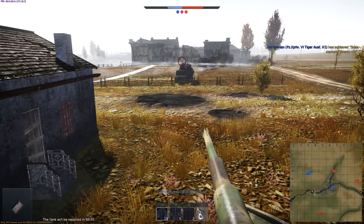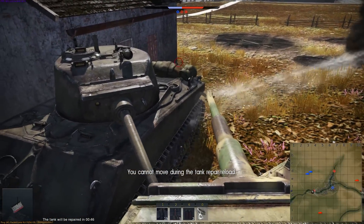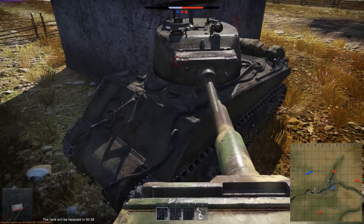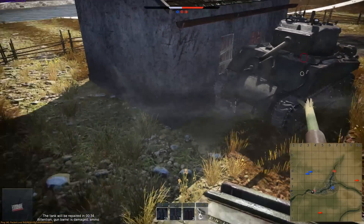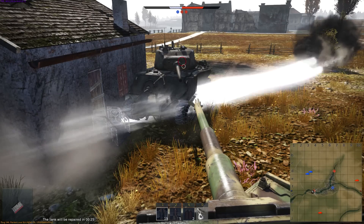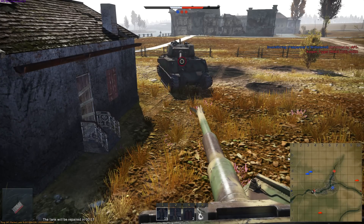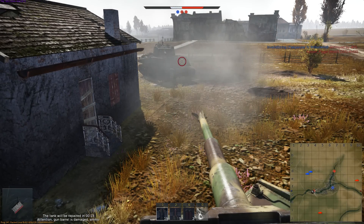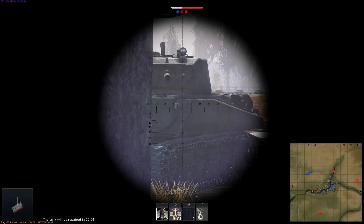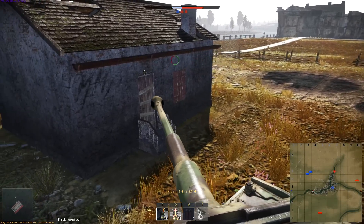We're also dealing with an M4A3E2, the Jumbo Sherman — up-armored from the front and sides with a thicker turret gun mantlet as well. He moves up at pretty close range trying to put shots into my side where the ammo rack is, and he's simply not having any luck. Once I repair my gun barrel, I take the only shot I have into his side — it manages to pen even at an angle, but doesn't kill the tank. A reload and another shot again manages to pen, still not killing it.